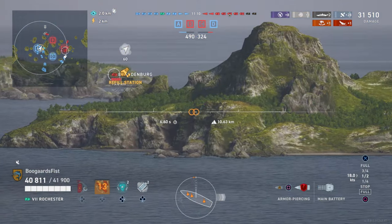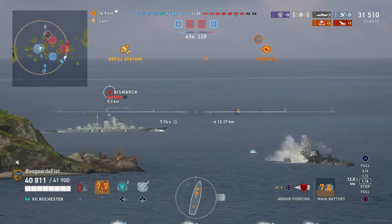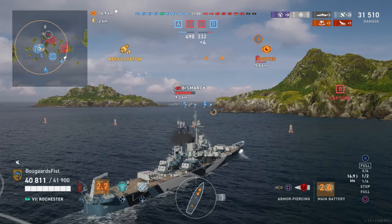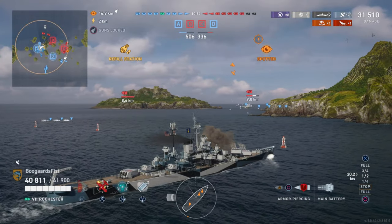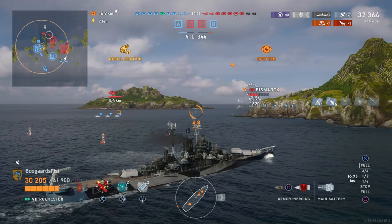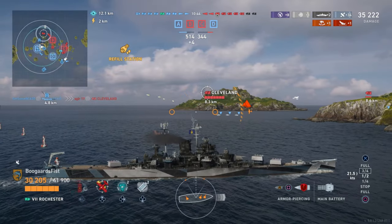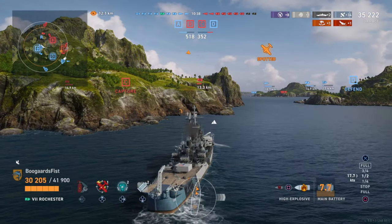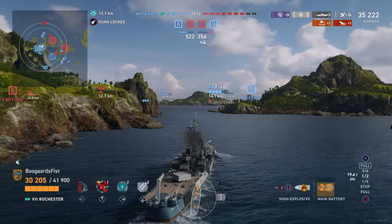What consumables do we have on the Rochester? Defensive AA always, sonar always, and then the choice between heal or smoke. We have the smoke in this game, but it's not that great because the smoke fire penalty is 9.1 kilometers. If I'm sitting in smoke, anything within 9.1 kilometers with line of sight spots me when I fire — and that's not a lot of room to work with. Smoke is a defensive consumable and we usually want a little bit of range.